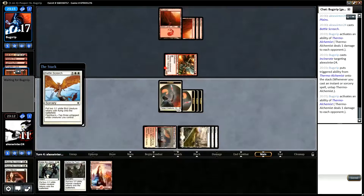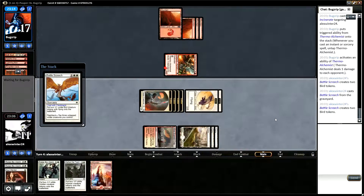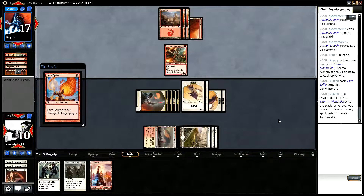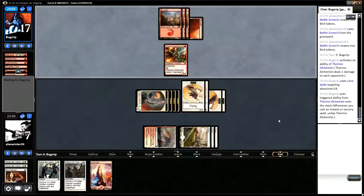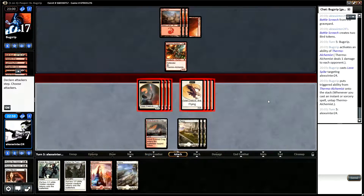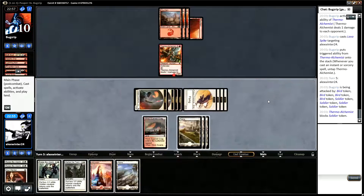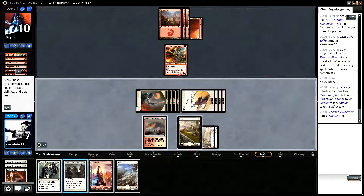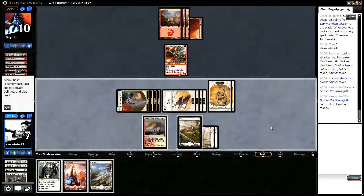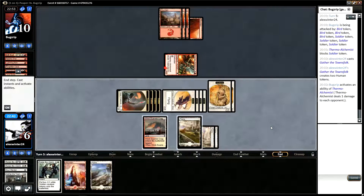I guess they play Incinerator. What they could have done is actually killed the soldier token we left up, but whatever our opponent thinks is right. I think next turn if we draw Rally the Peasants or another mass pump spell we're in a good chance to win. I think we just play Gather the Townsfolk here because then next turn we'll have 12 attackers. It's tempting to wait until we've gone below 5 life, but I just don't think we want to wait — there's no point because if they don't do anything we can just win this turn.